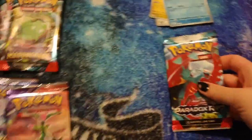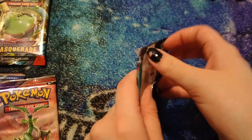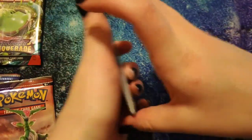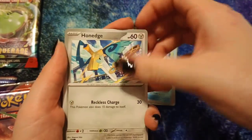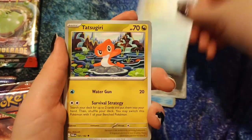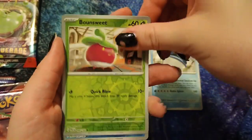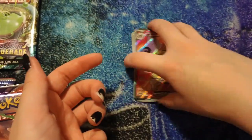I need a better setup — I need to buy an actual phone tripod and not just use a selfie stick. Alright, Paradox Rift: Fuecoco, Snover, Honedge, Horsea, Tatsugiri, Tulip, Dondozo, reverse hollow Horsea — oh, Garchomp slash as a rare! I don't think I got that guy yet.